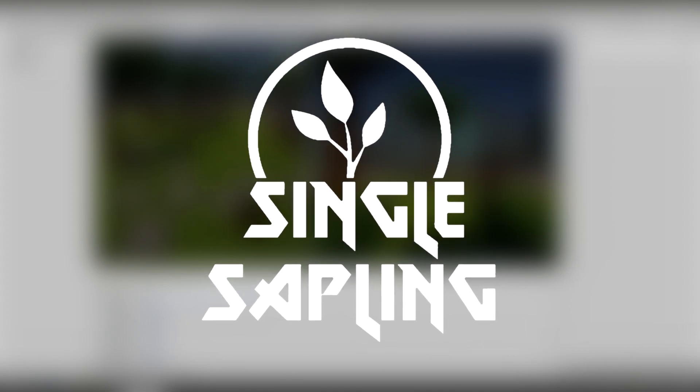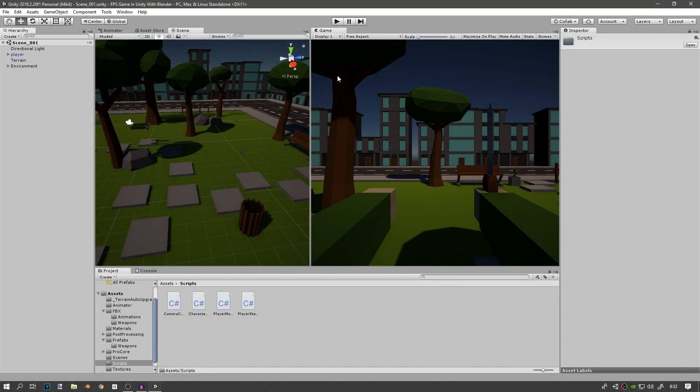Hi guys and girls and welcome back to another video. In today's video we're going to be creating the weapon switching system. It might sound a bit complicated but it's actually very simple. You can go check out Bracky's video on this — he also has a very good video. We use a bit of a different approach but it's still a great video.